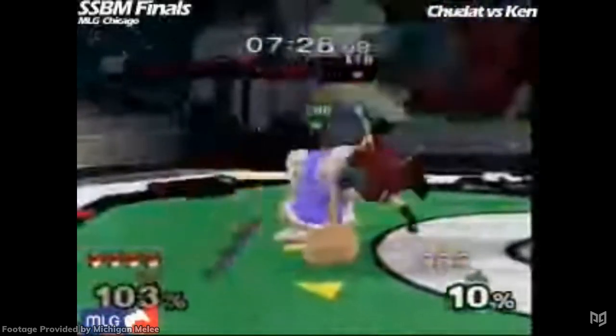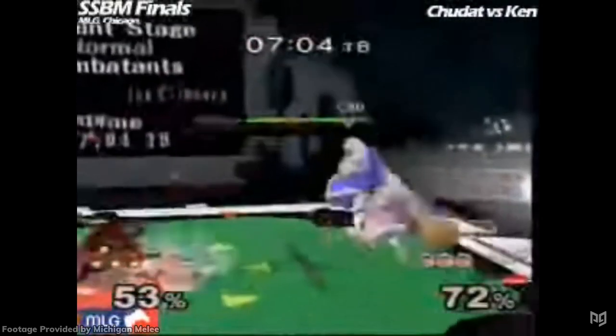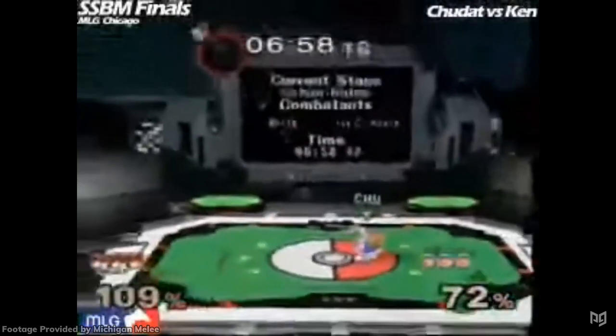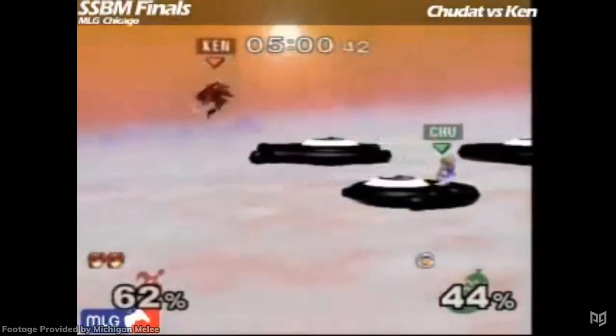When Melee first started getting competitive, players didn't know just how far desyncs could go, but it didn't take them too long to find practical applications. Chudat in particular pioneered the character — he found reliable desync kill options like down throw up smash, and he'd be the first Icies player to get heavy percent off of a single grab. Chudat was the Ice Climbers main in the MLG days of Melee and one of the best players in the world.